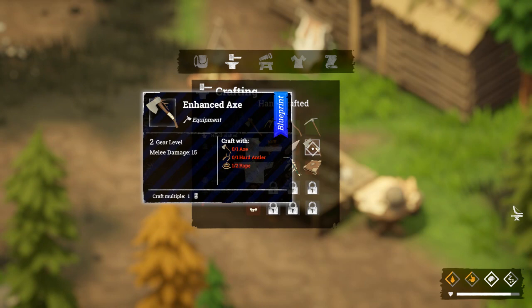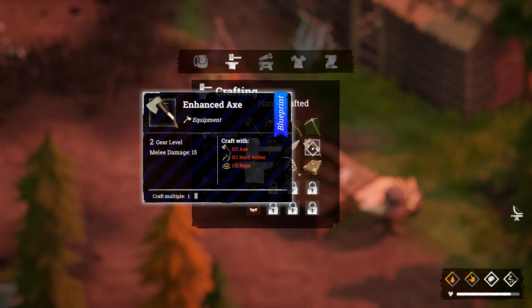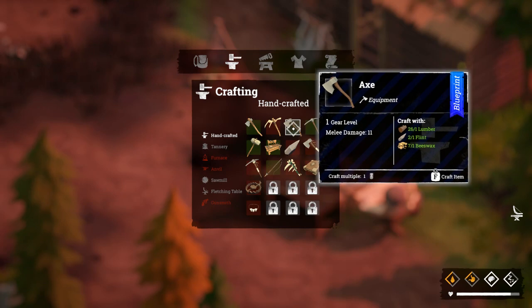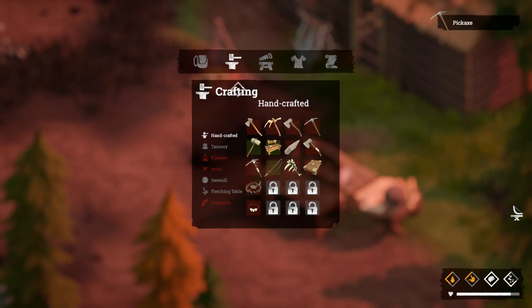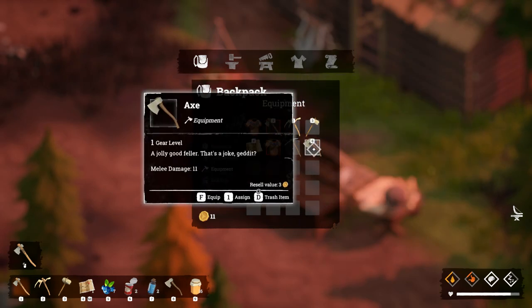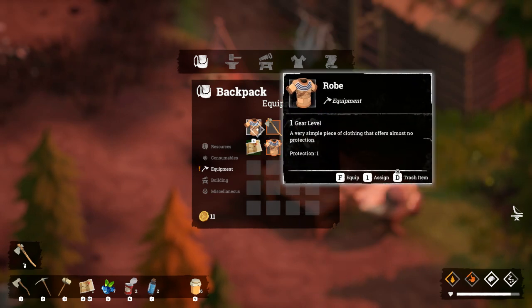An enhanced axe needs a hard antler which we don't have, but we have one for the pickaxe. A bone axe requires three bones - I think I've got two bones in the storage box inside. Let's make our axe and pickaxe because I feel like that's going to improve things drastically. Now how do I assign them to my hotbar? Instead of my primitive axe I want my normal axe on slot one, and the pickaxe on number two. Beautiful!